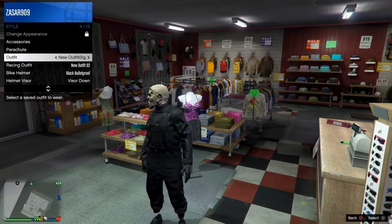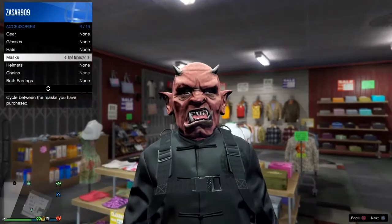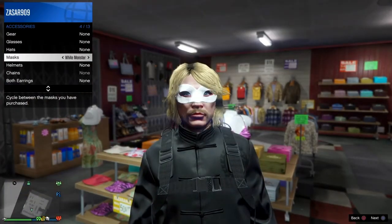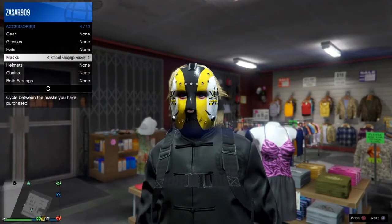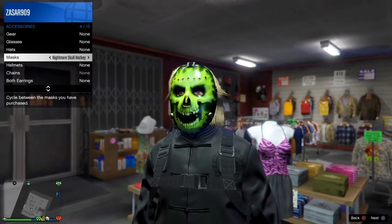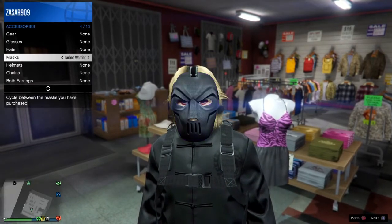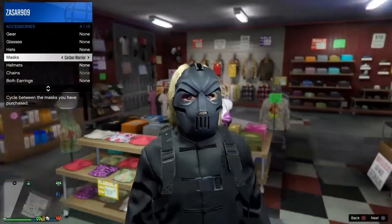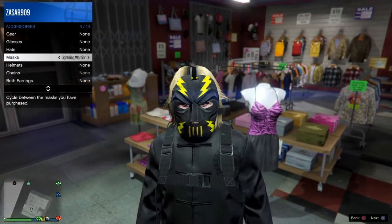For this one, we're gonna find the black mime mask, and I'm going to show you how to put this mask on with the bulletproof helmet. That way you have one run-and-gun with the top hat and one with a helmet. You can use whichever mask you want, but for this one we're doing the black mime.